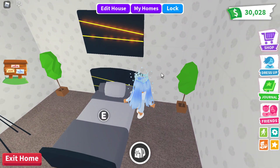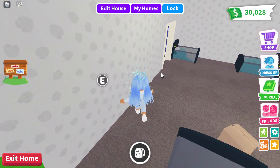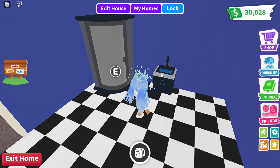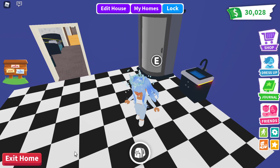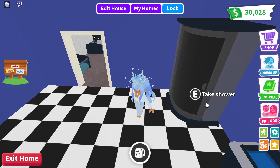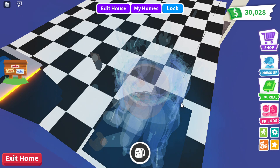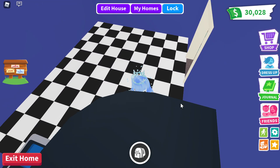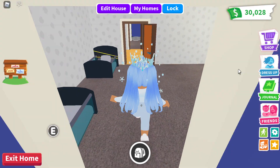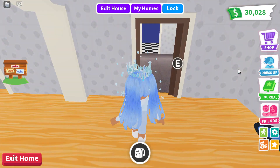There's a nice bed here for the parents. Something I really like is this sink — it might be one of my favorite sinks. With all this VIP furniture you can't change the color, but I still love it. There's also this nice shower — I'll take a shower in it and jump out. I'm not dirty at all, just showing you guys inside the shower.